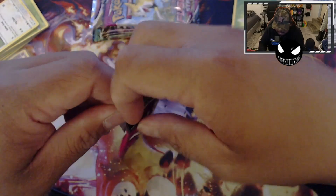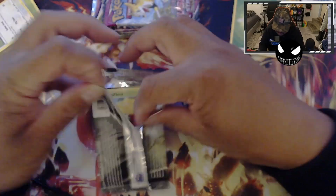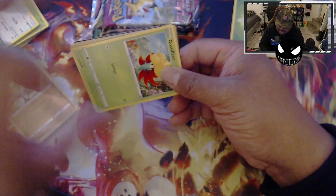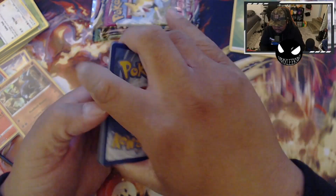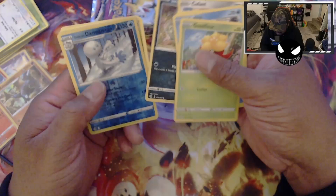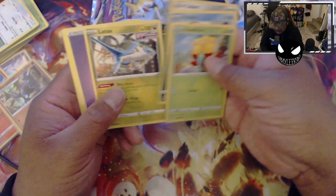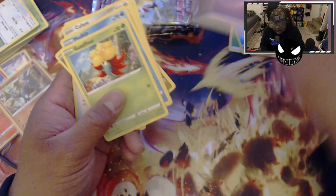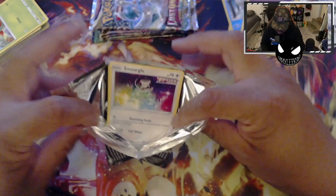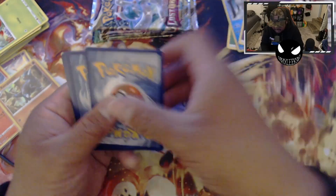I've opened two Elite Trainer Boxes of Fusion Strike before I decided to start content creating. I'm not too sure what's in here. Galarian Darmanitan as our reverse holo, Latios, Fusion Strike, and that Quick Ball. Got that Smeargle right there. Oh, black code card!